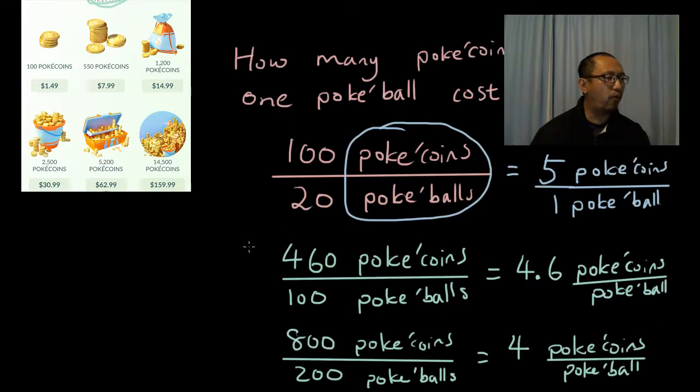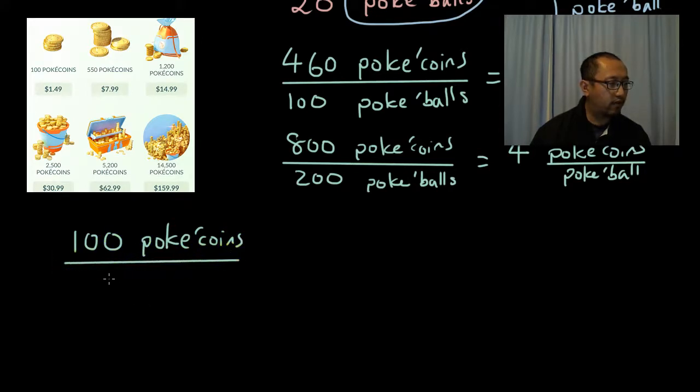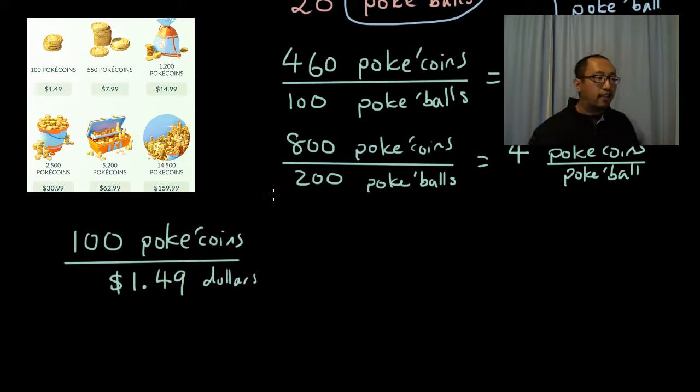Now let's look at the same thing for Pokecoins. We've got 100 Pokecoins for $1.49. It depends on what the question says you want to find. If you want to work out how many Pokecoins you can buy for $1, then you would write Pokecoins on the top and dollars on the bottom — so you're finding Pokecoins per dollar.